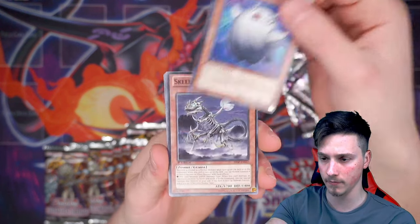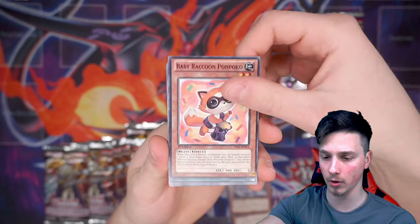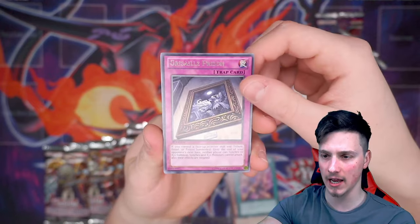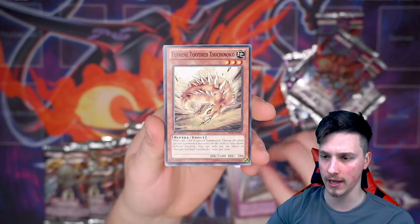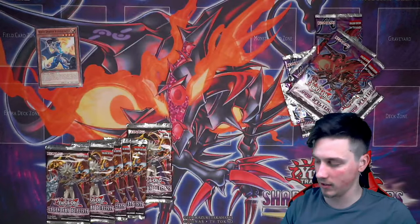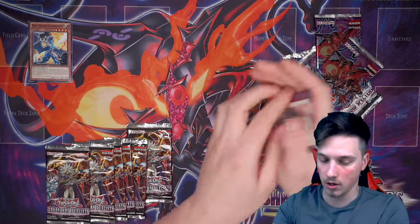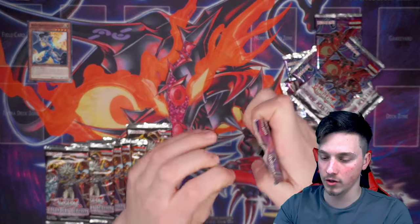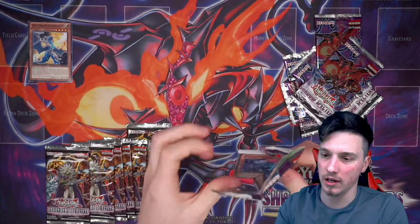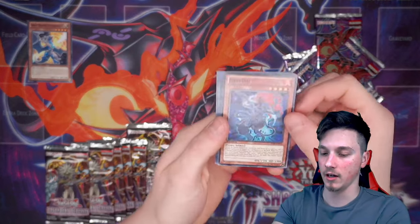Ghost Ricks Spectre. Skellisaurus. Baby Raccoon Ponpoko. Gagaga Tag. And a Grisaille Prison, a Wyvern Burster — pretty decent, actually. We'll put that into the Good Foils corner, which is the new left-hand corner of the videos. We're going to start putting our foils in good — anything over a dollar or maybe two — in the left-hand corner, or anything meta-relevant. I'm going to start giving it the highlight zone.